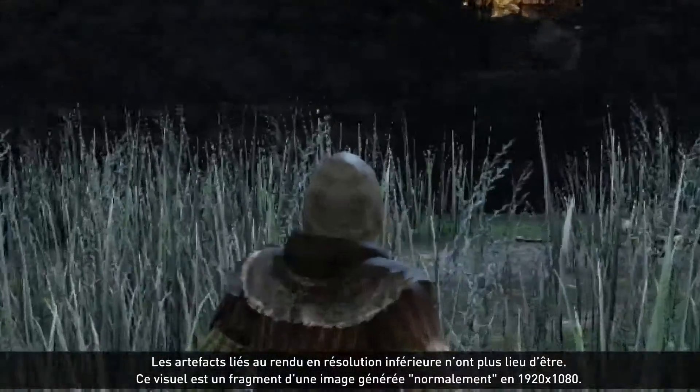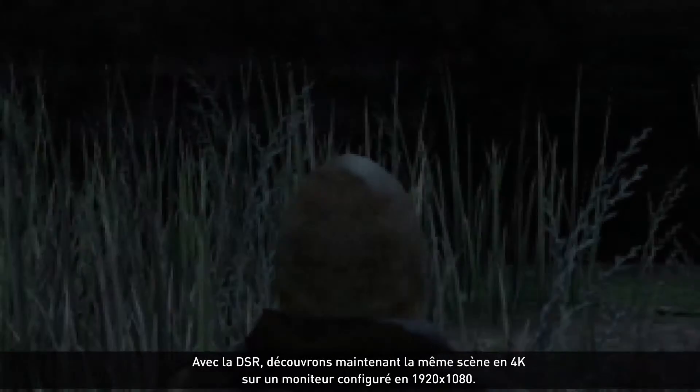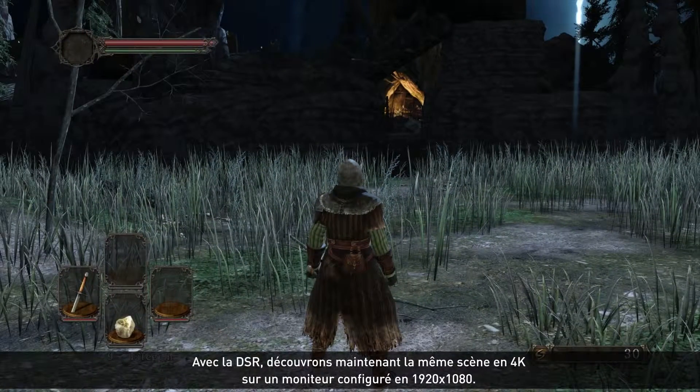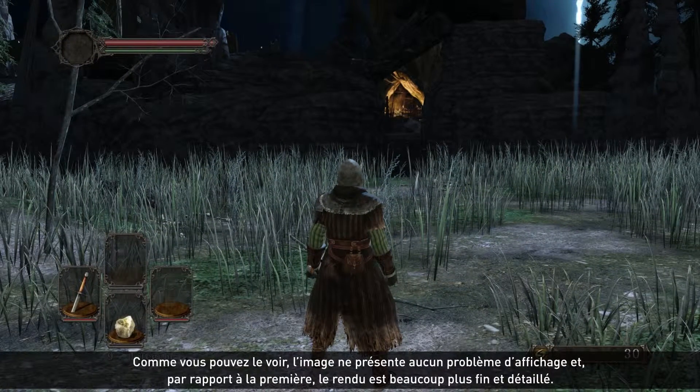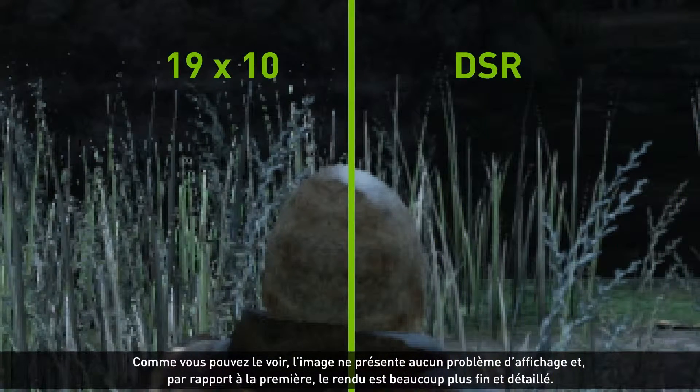This image, as an example, is a fragment of an image generated at 1920x1080. That same scene is shown again here, but now it's rendered at 4K using DSR and then downscaled to 1920x1080. The image we're showing is exactly as it would appear on your monitor, and comparing the two, you can see the improved texture and edge quality.